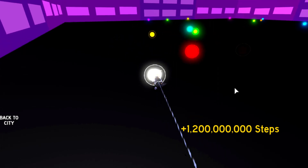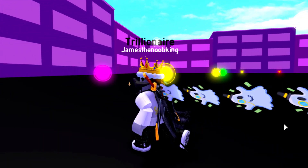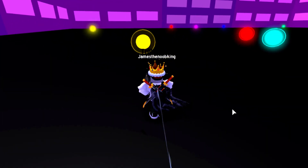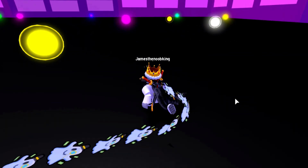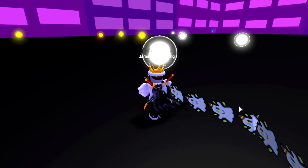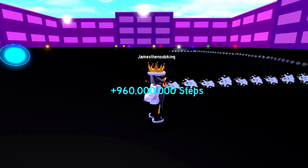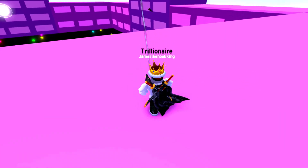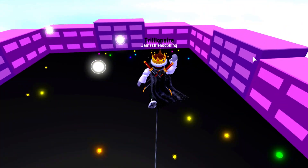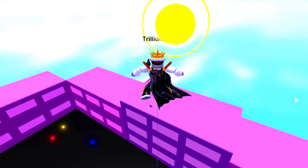Here's Elite City, guys. Look at these orbs — these orbs actually get you pretty good steps, and we are using the Rich Ghost Trail right now. This trail is the best trail in Speed City at this moment. Let's actually get some orbs. We're getting 1,200,000,000 — 960,000,000 — that's pretty good, that is actually not bad at all. 960,000,000, that's actually crazy. I remember when we were getting way less than that. 720,000,000 — 1,200,000,000 — wow, that's crazy guys. So this update, a lot of people were telling me it has to do with these orbs. Let's check out these orbs and see how many steps we get per orb. 24 billion steps — that is so crazy, guys!